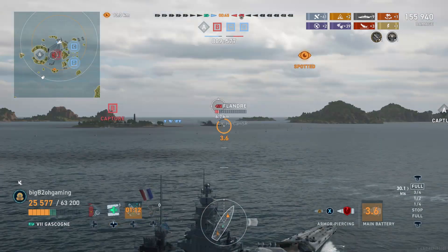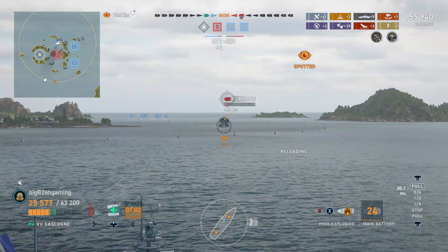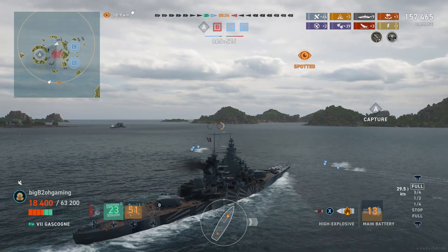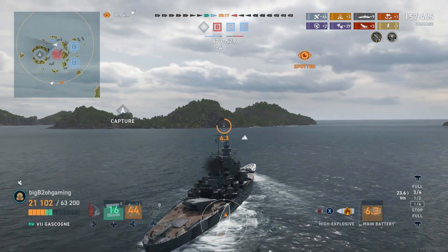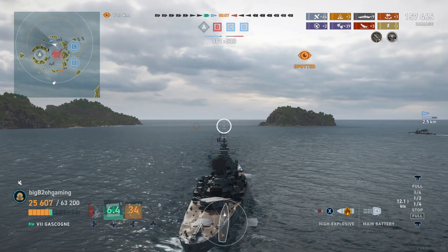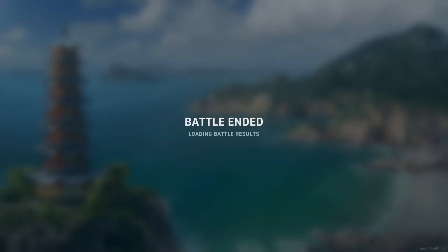I'm going to try and kill off the enemy Flandre as the enemy Akatsuki goes unspotted. The enemy Flandre goes bow-in and I make sure my guns are loaded to use frontal fire. I shoot and the dispersion is absolutely horrendous — I only landed one shell out of eight effectively. The Gascogne's accuracy is just rough to deal with, which is again why I prefer the Champagne over this ship, and why the other French battleships like the Flandre, Richelieu, and even Jean Bart are simply better than the Gascogne. With the enemy destroyer running away and the clock running out, we win and were able to bring back a six versus three.